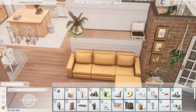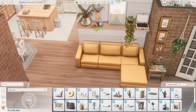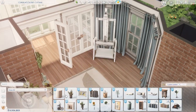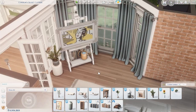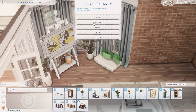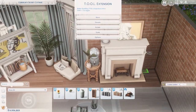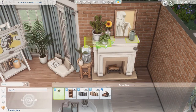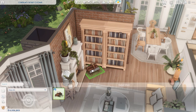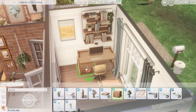We used a yellow couch, which is something I've been thinking about getting in real life — we're getting a new couch in the next couple of months. I've been debating whether to get one with color to add some personality to the apartment. I'm thinking maybe a mustardy yellow, an orange that's a little more toned down, or maybe a green or blue. We'll see what happens.